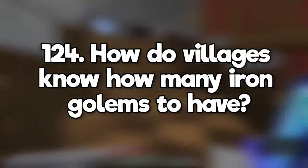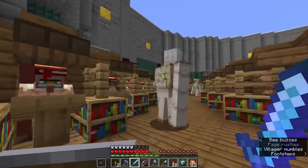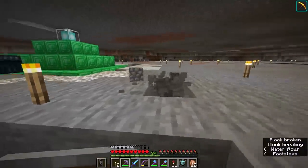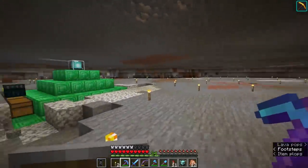How do villagers know how many iron golems to have? Villagers create iron golems when there are a group of three or more villagers scared by a hostile mob. They're supposed to detect when there's already a golem around, but these mechanics can be fooled pretty easily. Can we use any type of pickaxe with haste, and do they all have the same speed? If you want to instamine stone, you need to use a diamond or netherite pickaxe with efficiency 5, but some other blocks can be instamined without those materials.